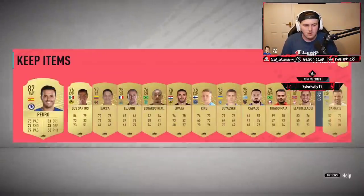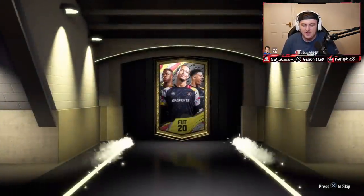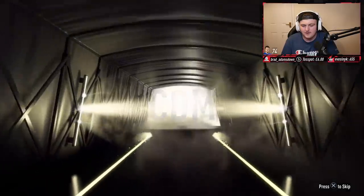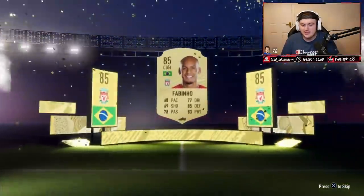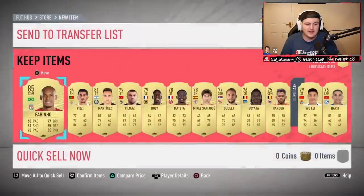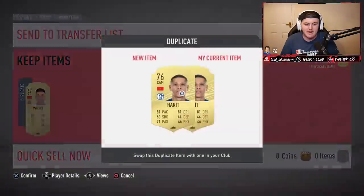First Premium Gold Players Pack was nothing. Second one is again nothing, but it's all about the Mega Packs. We've got Pedro in there — nothing is a duplicate. We've got a Mega Pack. We just accidentally opened the 50k pack first — no walkout in a 50k pack. But we got Fabinho. A lot of people are like he's going to be Team of the Year — yeah, he'll be Team of the Year on like Tuesday or Wednesday. It doesn't matter; saving it wouldn't have made it a Team of the Year Fabinho.